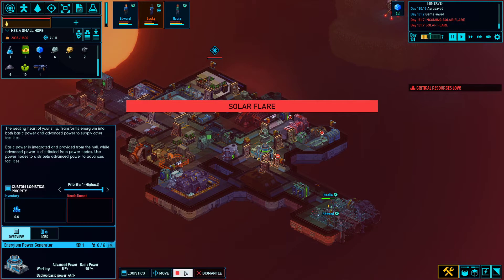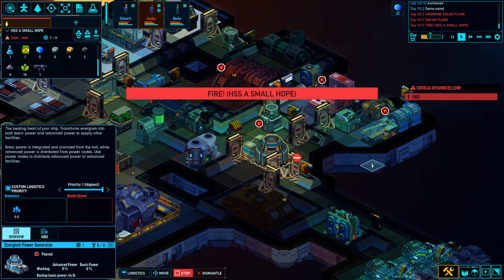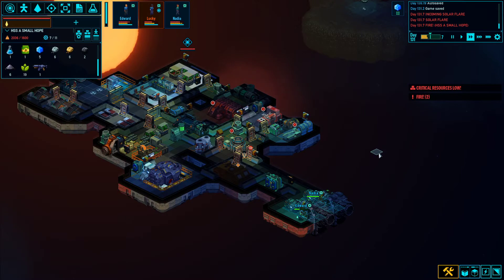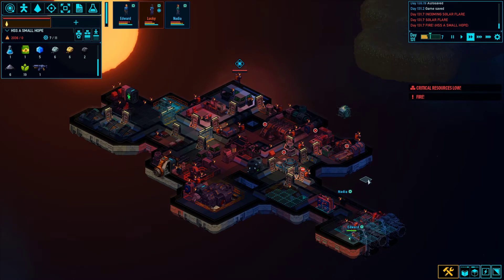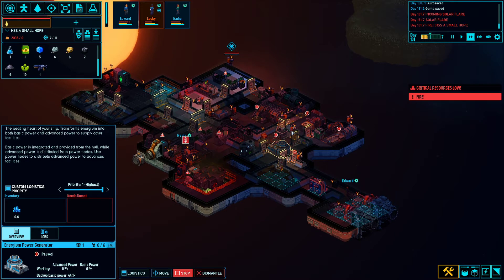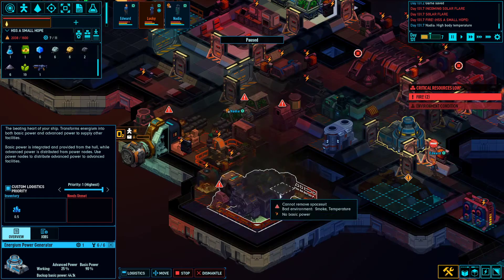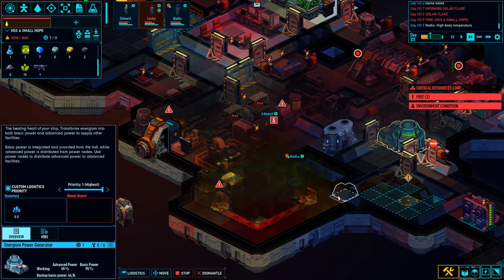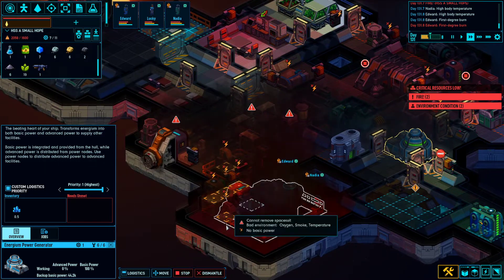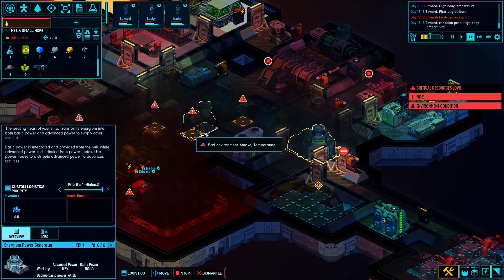Oh, already? Oh dear Lord. I hope it doesn't affect our backup power. It must have been seconds after it gave us a notice that the solar flare actually hit us. We lost power. We can turn the generator back on maybe. All the doors are closed and fire is going on on board - Edward is getting exposed to some heat here. It looks like the only major fire is in the shuttle bay area, so I think we're kind of all right - it just might take a while for power to go back to normal.